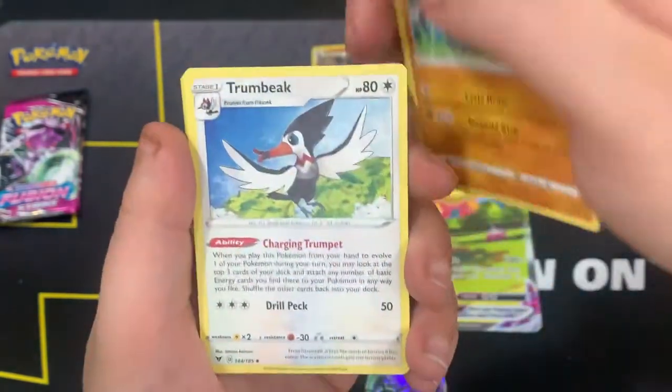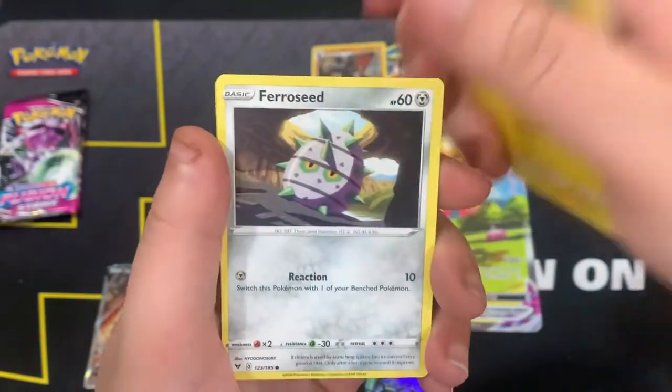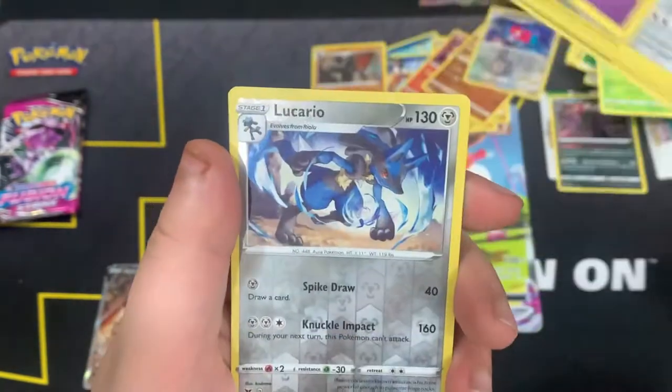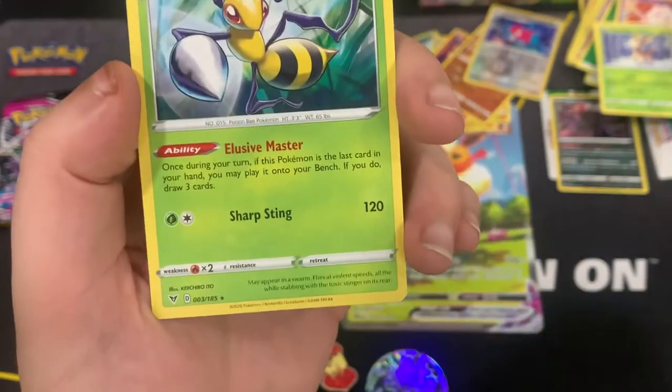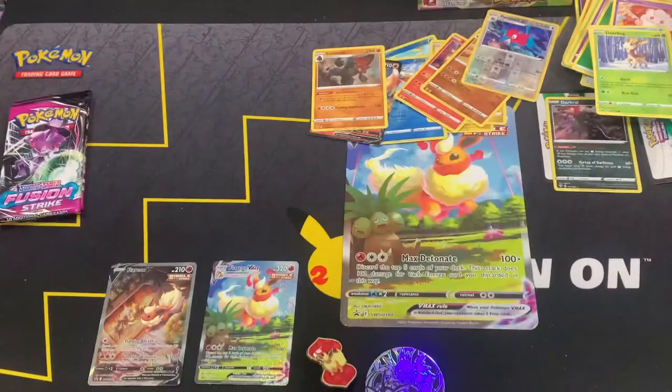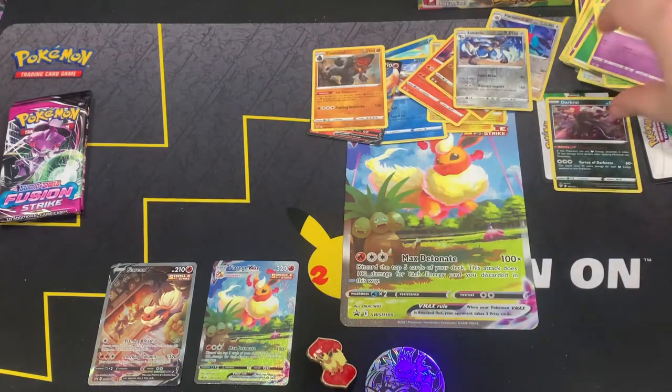We got Sandile, Joltik, Ferroseed, Shuppet, Lucario as the reverse, and non-holo. Not surprised — not surprised at all.